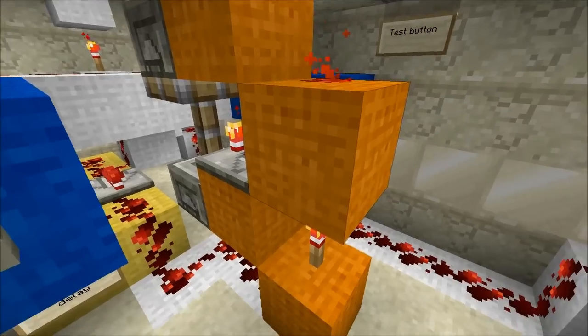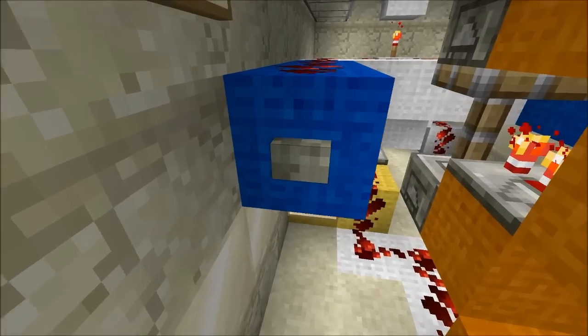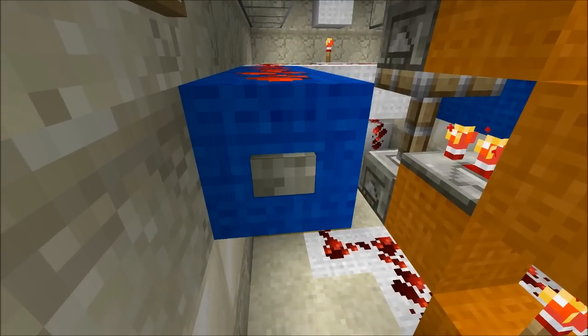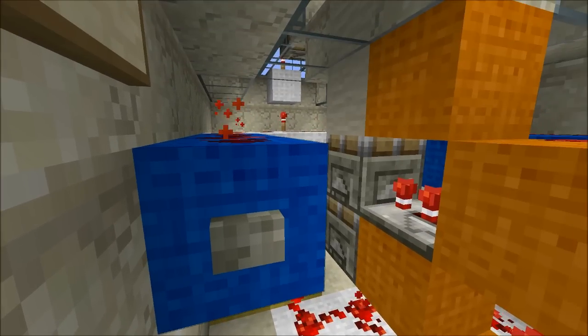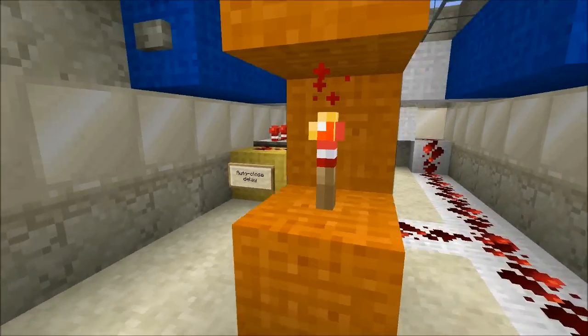The auto-close circuit then passes power to a pair of stacked pistons that deal with the sand part of the door. For stacked pistons to extend, the lowest piston must do so before the upper one. Conversely, the upper piston must retract before the lower piston. The arrangement, shown in orange, ensures this. I'll explain how in the description.